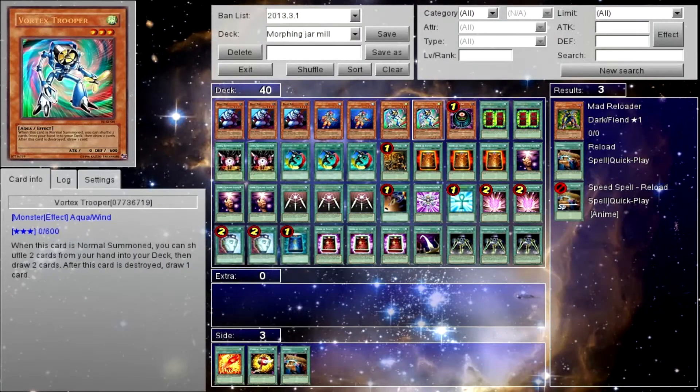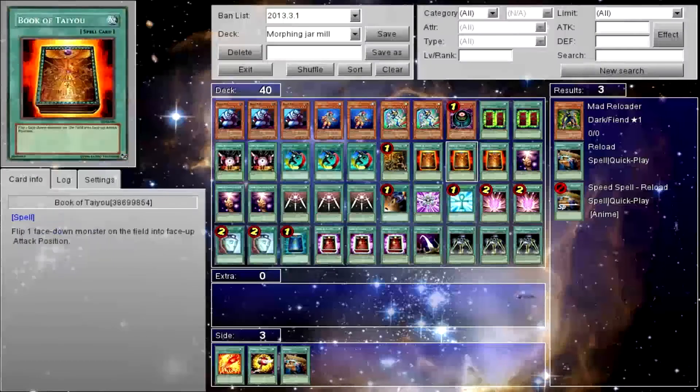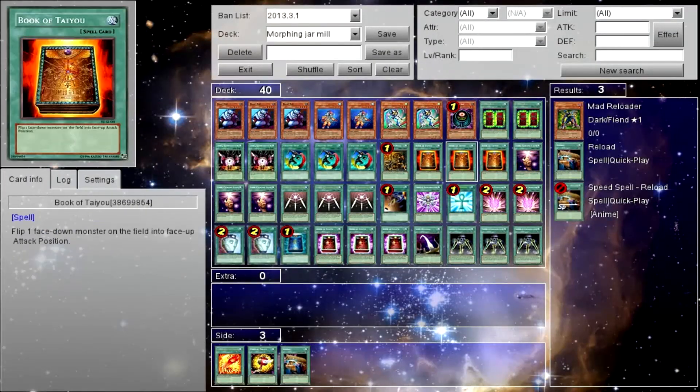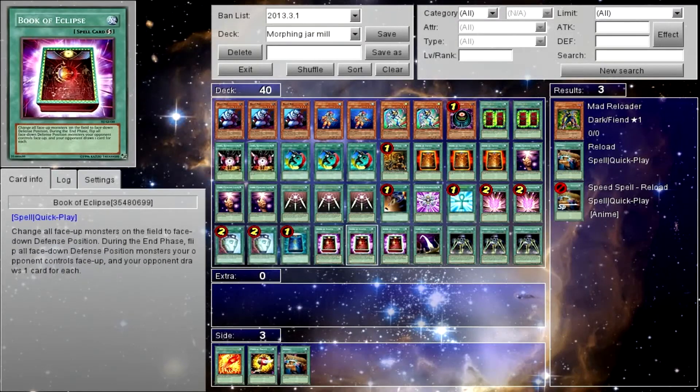So the Morphing Jar Mill deck — there is a better variation which uses A and D Changer to flip your jar over and over, but I like this version a lot better. What this version of the deck does is get Morphing Jar onto the field, in the graveyard, or in your hand. You just need to have Morphing Jar, because this entire deck revolves around Morphing Jar.